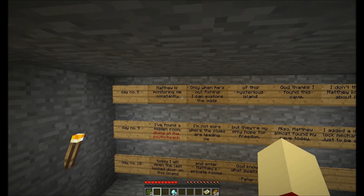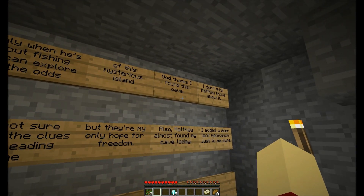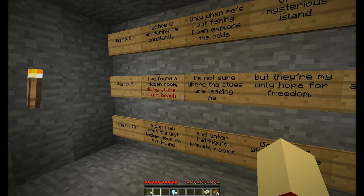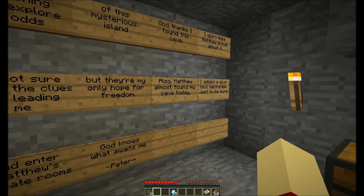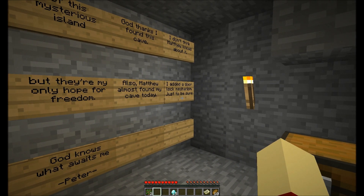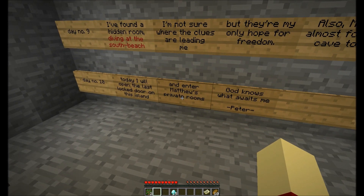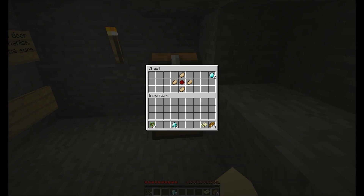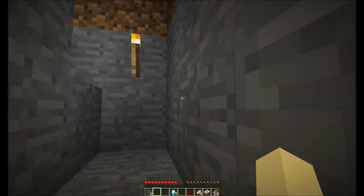Day number eight. Matthew is monitoring me constantly. Only when he's out fishing can I explore the odds of this mysterious island. I found this cave — I don't think Matthew knows about it. Day number nine: I found a hidden room diving at the south beach. I'm not sure where the clues are leading me, but they're my only hope for freedom. Also, Matthew almost found my cave today — I just added a door lock mechanism, just to be sure. Today I will open the last locked door on the island and enter Matthew's private rooms. God knows what awaits me here. — Peter. Two diamonds, some cooked pork chops, and some redstone.